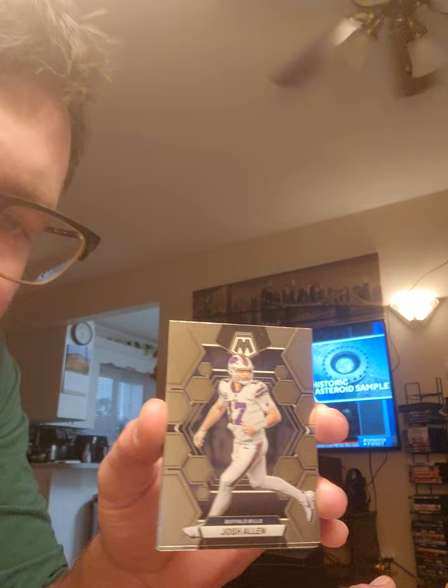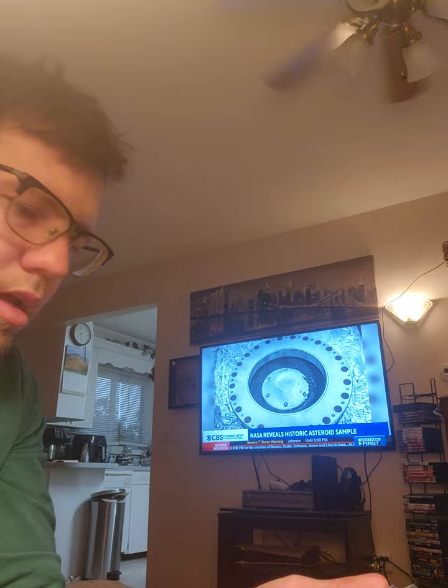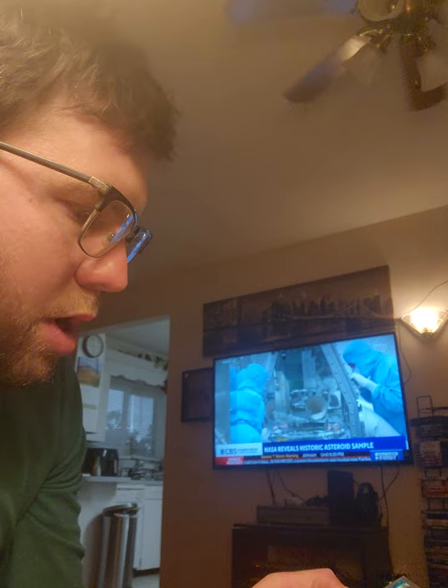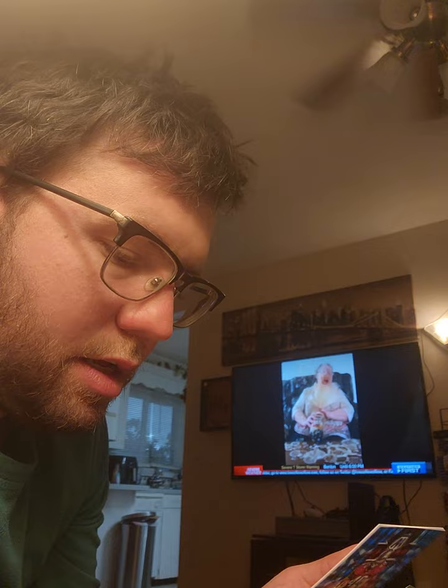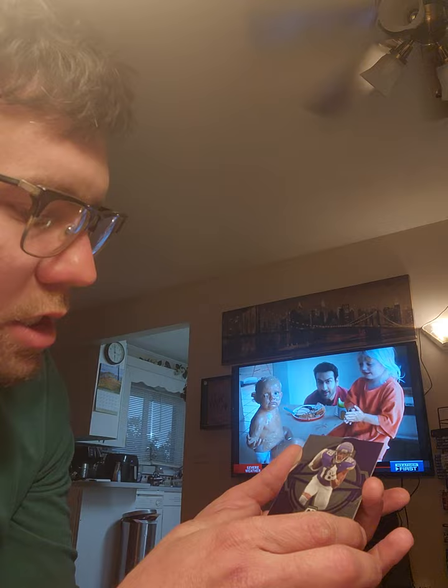First card — Josh Allen. Dexter Lawrence, that's a base. Brock Purdy base card. Roquan Smith — that looks to be like a silver Mosaic. Pretty cool looking cards though, I'll give them that. Adam Vinatieri blue Mosaic, and a Mike Alstott blue Mosaic — none of which are numbered. And we got a Justin Jefferson Epic Performers — pretty cool looking card there. Wish I had a better camera setup for this.